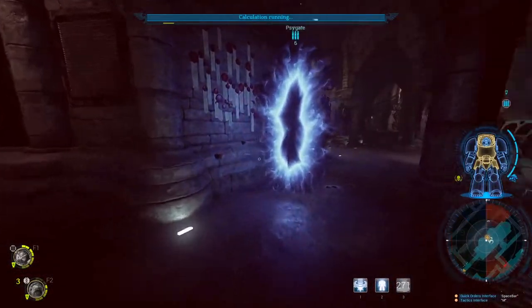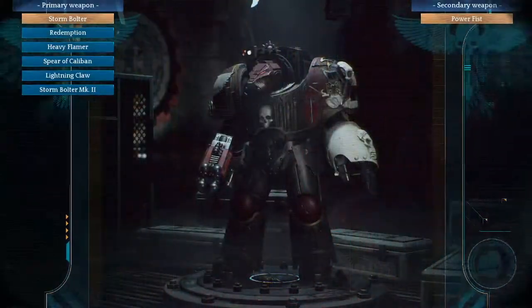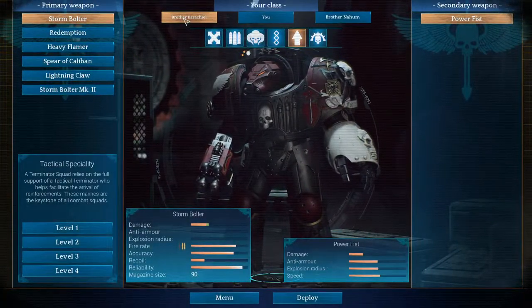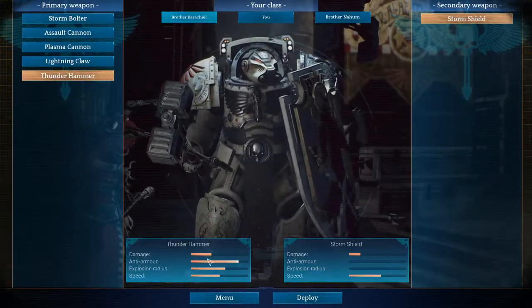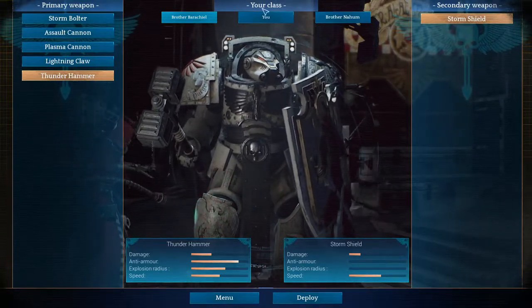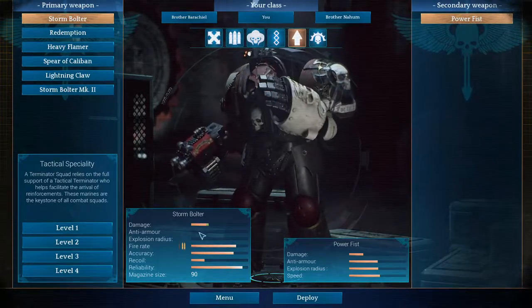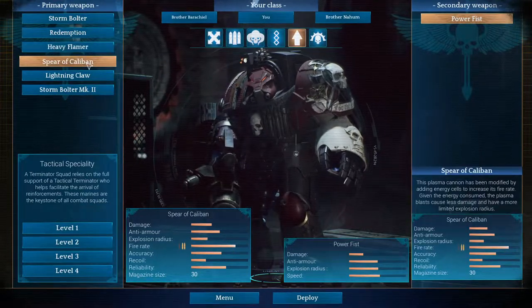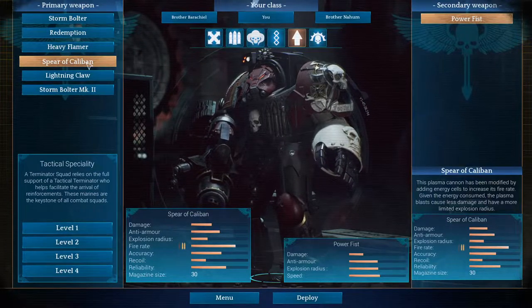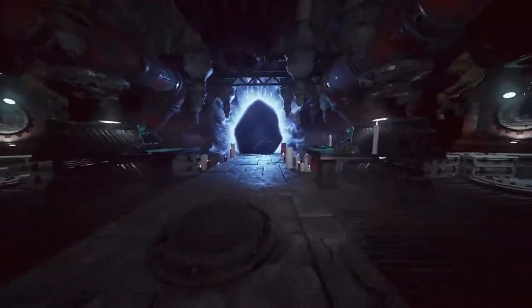Let's go back into the Psygate — I'm gonna lose some experience, that's fine. You get healed up and can access your teammates. Brother Barakiel — we're gonna go into a big area with a lot of enemies and he won't be able to keep up with ranged weapons. So I'm gonna give him the Thunder Hammer — good anti-armor, he's gonna melee the Broodlord if it's present. As for me, my Bolter doesn't have anti-armor, so I want to go with either a Heavy Flamer or a Spear of Caliban. I'm gonna go with the Spear of Caliban. Let's deploy.